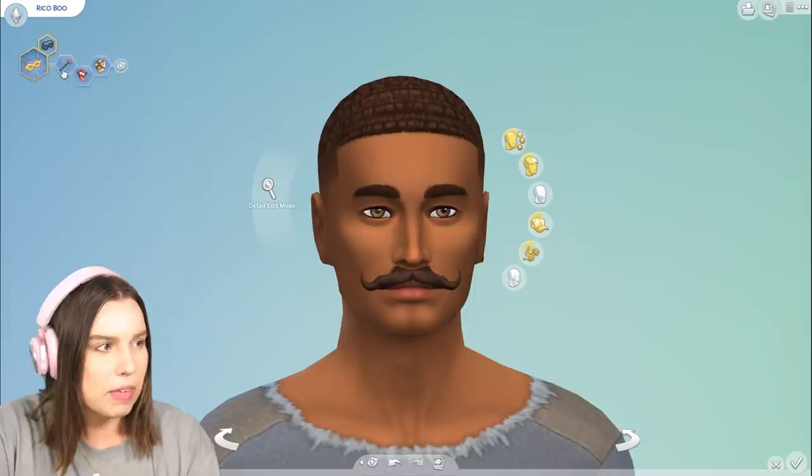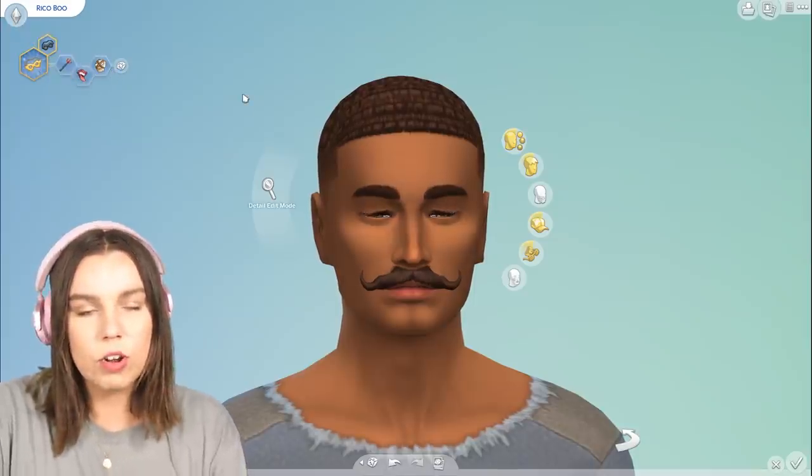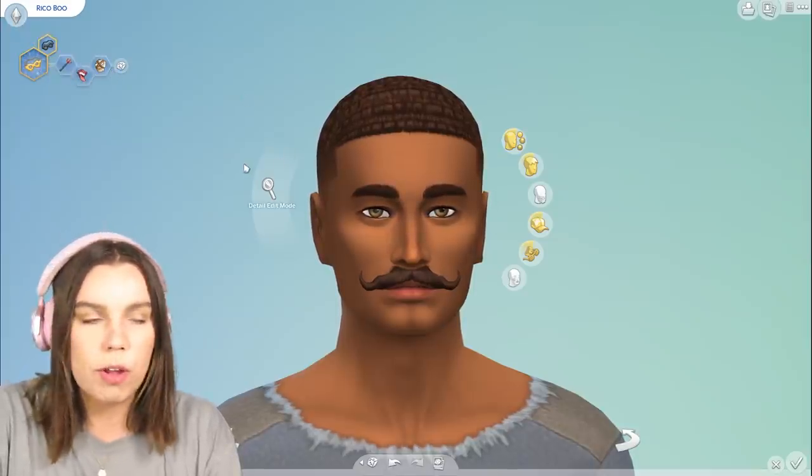So this is Ricko Boo — I've just created him. He's going to be an evil sim who'd love to live in a haunted house. He's kind of like Gru from Despicable Me.